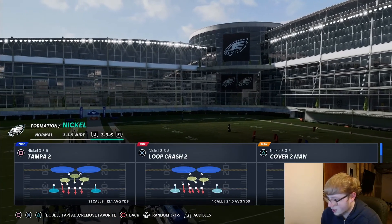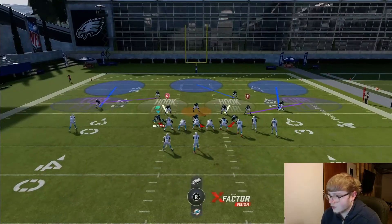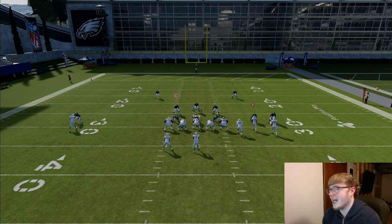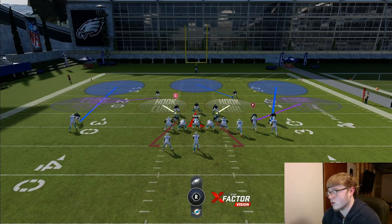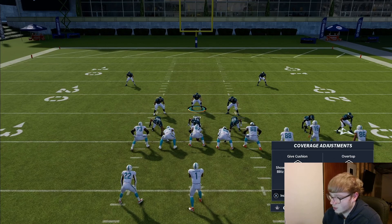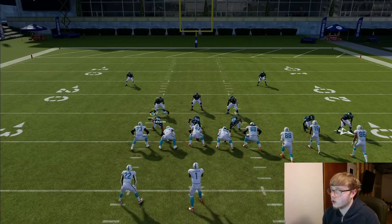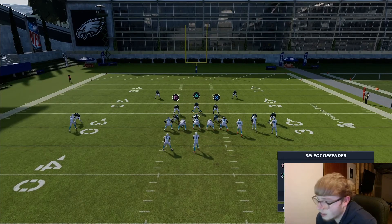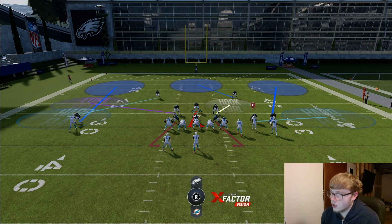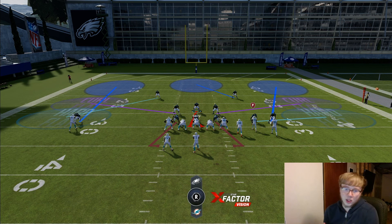Let's have them come out in a bunch right. The first thing you want to do is get to your user, bring everybody down, pinch everybody in. Next, contain the d-line — you can do this in any order but you always want to contain the d-line. Then hit triangle and the right stick down to where it says 'underneath,' so the purple zones play the hard flats down low. Then for the two hook curl guys, double tap the right d-pad twice, hit square, and move the left stick right to where it says 'curl flat.' Do the same thing on the other side — double tap right d-pad, select that guy, and put them on curl flat.